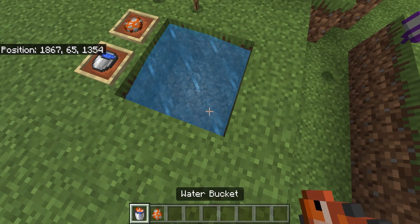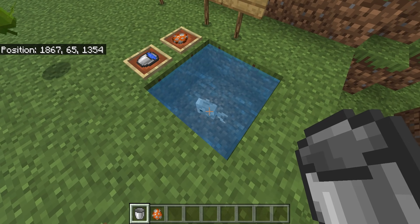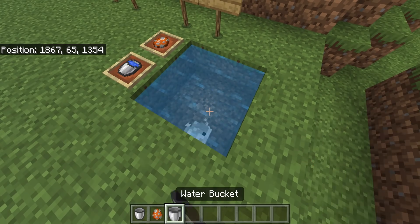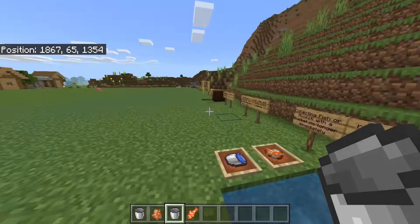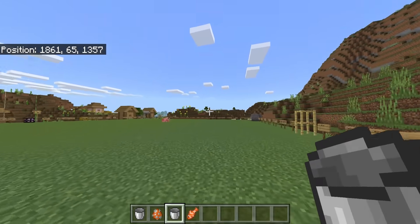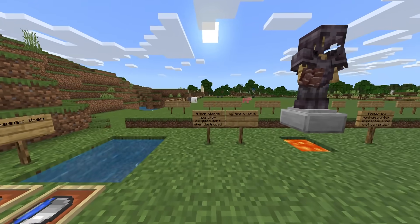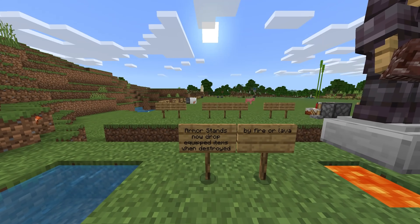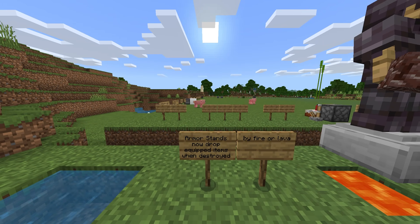Previously it would be like putting it down straight away — you'd pick it up and it would instantly put it down, then you'd have to pick it up again. So annoying if you were in the oceans somewhere. That has finally been fixed, same with axolotls of course.